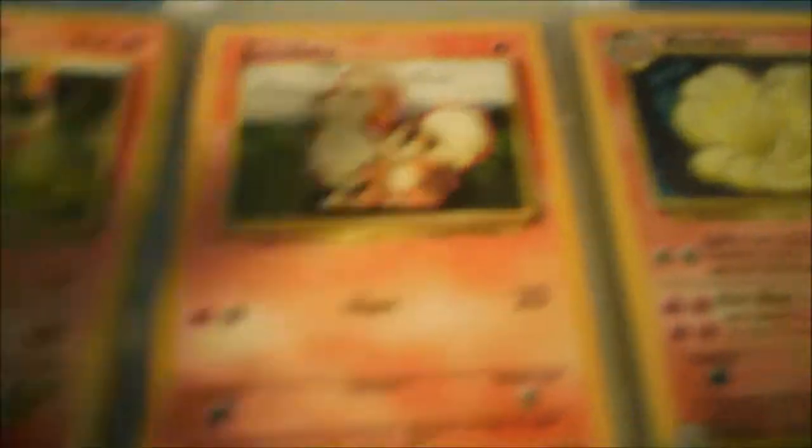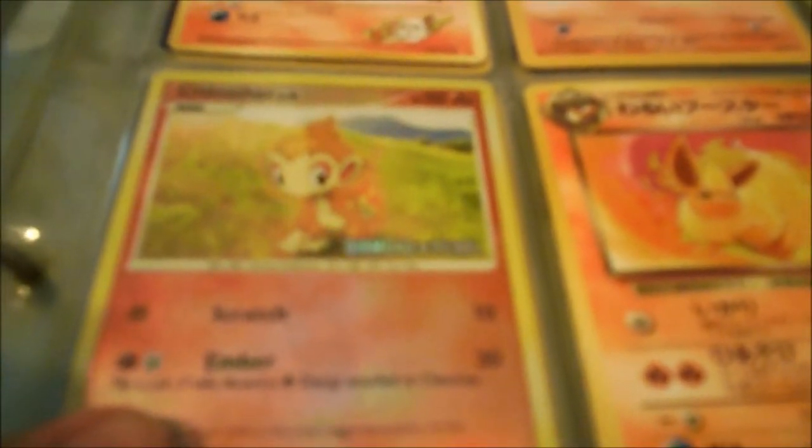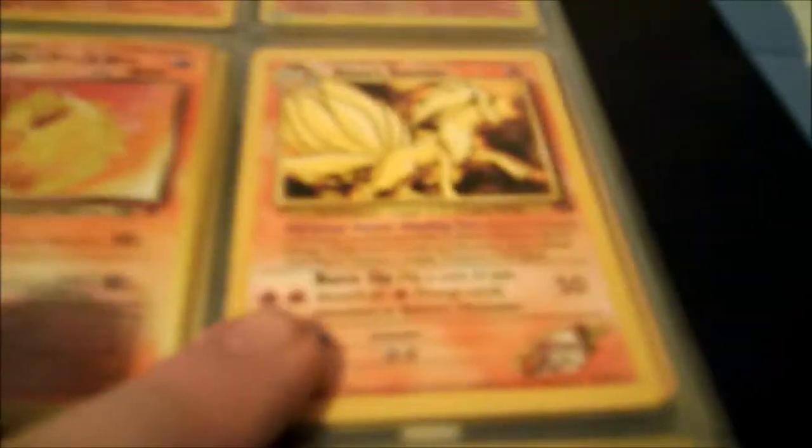We have a Japanese Blaine's Charmander, a Growlithe, an Original Holographic Ninetales, and a Diamond and Pearl Chimchar — I actually got that when I was hungry and went to Burger King. I didn't even know they were giving away little toys, so I got that for nothing. Next we have a Rocket's Flareon, Blaine's Ninetales, an Original Charizard — not the first edition, but still a really nice one, and it is holographic. It's real.